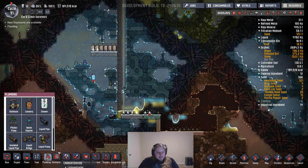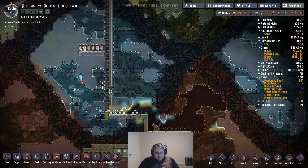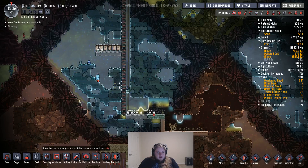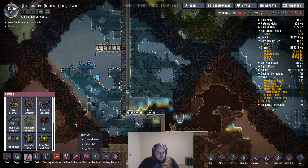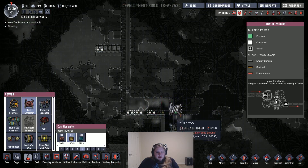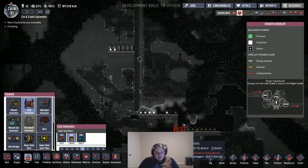I'm gonna need to do this because it's kind of flooded down here — so let's get a pump down here. We're gonna build a power plant down here. Coal generation — where's coal generation gonna go?